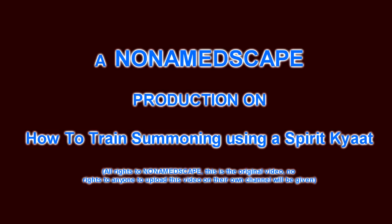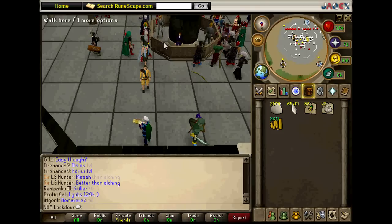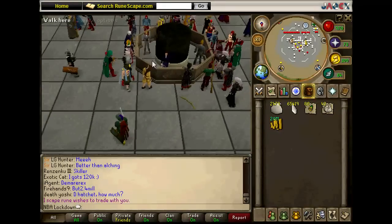Hello YouTube, this is MBA Lockdown from No Namescape giving you a guide on how to use a spirit kite to train summoning. First, you need to go to the bank and get 20 mil, which is going to be used for everything I'm going to tell you in this video.